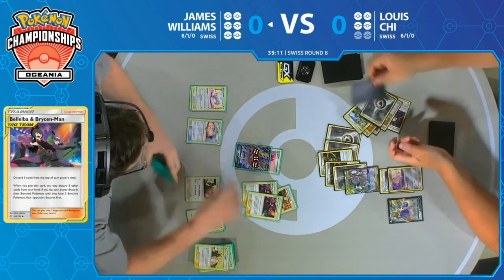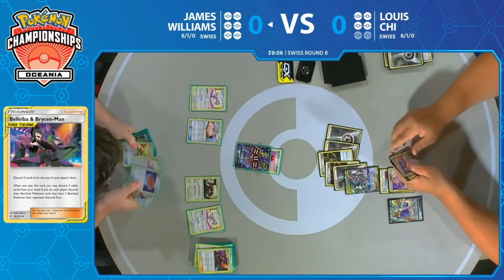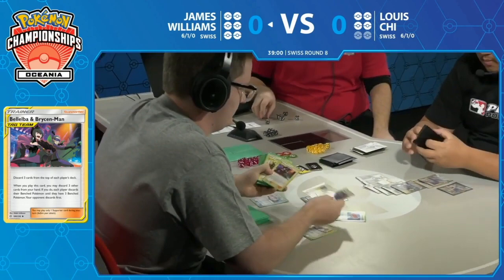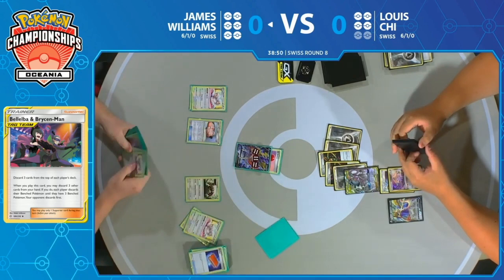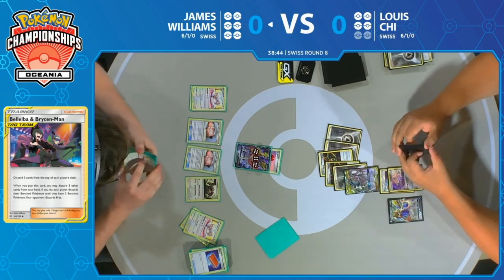James has left himself with zero cards in deck. First you gotta deck yourself out, then you can start decking your opponent out. And plenty of resources to refuel — Palpad being the best one, shuffling two supporters from your discard into your deck. That's probably going to be two Bellelba & Brycen-Man, or Lieutenant Surge, or Cynthia & Caitlin. He could probably still draw them again this turn if he wants. He still has access to another make-do.